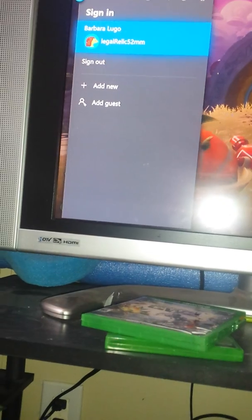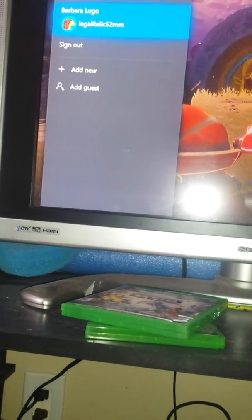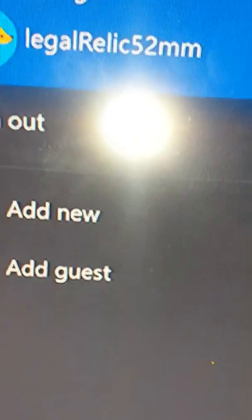Like and subscribe, guys, and notifications and stuff. So I found this one secret trick you guys can do on PvZ Garden Warfare 2, the second one, on Xbox One. My Xbox One and 360 gamertag is Relic 52mm. I'll put it in the comments below and in the descriptions below.